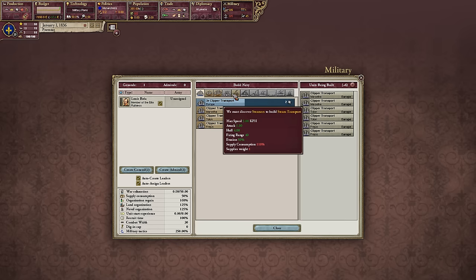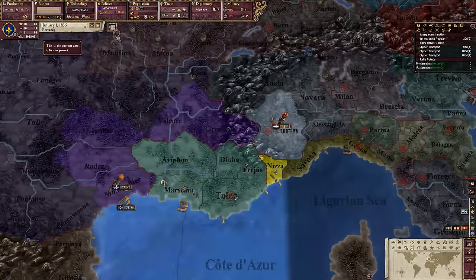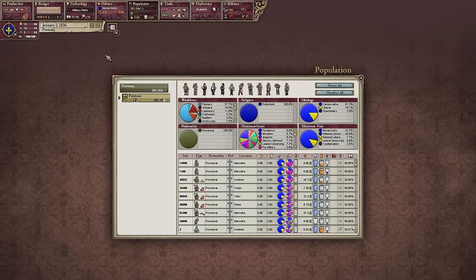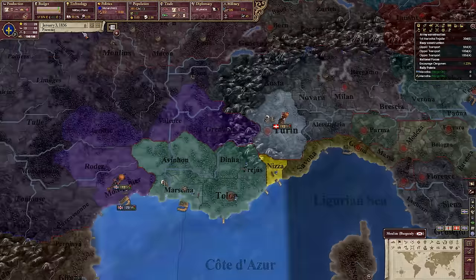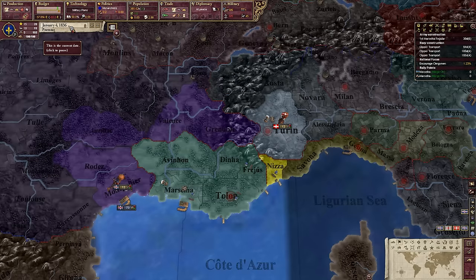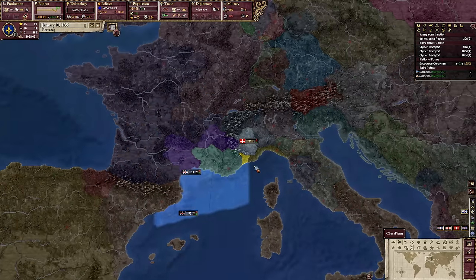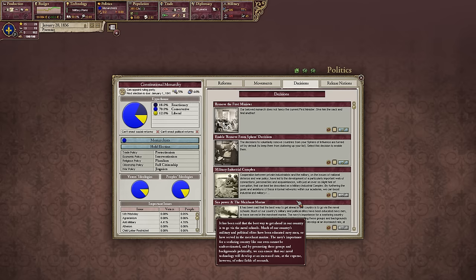We're also going to build a little bit of a navy — three frigates, six frigates if we can afford it. We also need to sort out the budget. Taxes for all. Actually, I should keep that high. We are a small nation — the small nation of Provence. We do have some very interesting possibilities here.